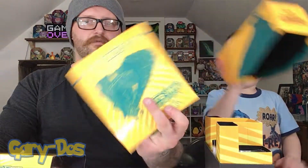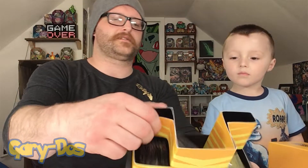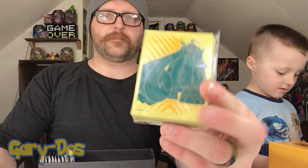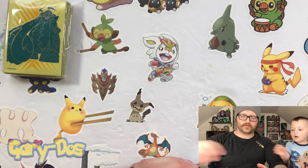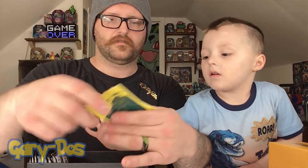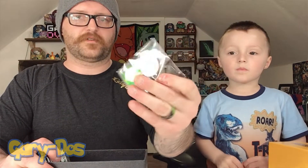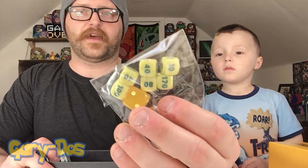We are super excited. First off, we got our book, our promotional outside sleeve. Let's get rid of some of this packaging. We got a rule book, here's the Copperjaw, top loaders, a code card, energy packs, normals, Copperjaw card dividers — our typical Elite Trainer Box items. Poison and burn markers, dice — cool dice, and this time the dice have numbers on them, very useful.